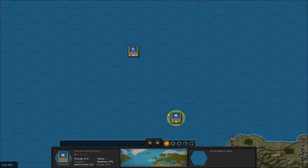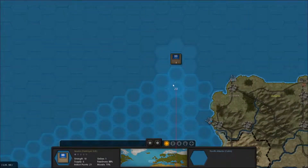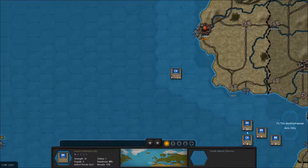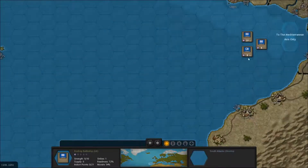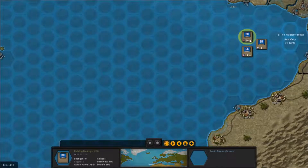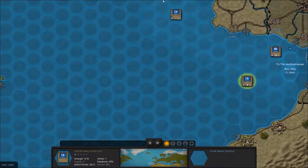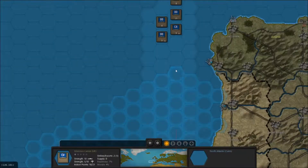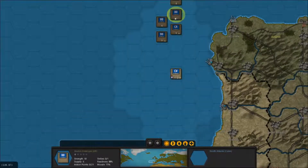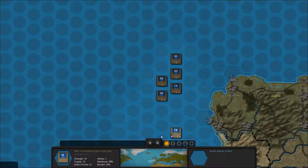We've got some U-boats up here too, so we've got to be careful. Don't want to lose my aircraft carriers to these U-boats. We're going to pull the fleet away from there right now. I might leave somebody down here just to sort of poke around and be annoying. But everybody else is pulling back, because we are now going to put most of our energies into the Suez area if we can get there. And Norway - Norway is where we're really going to focus.